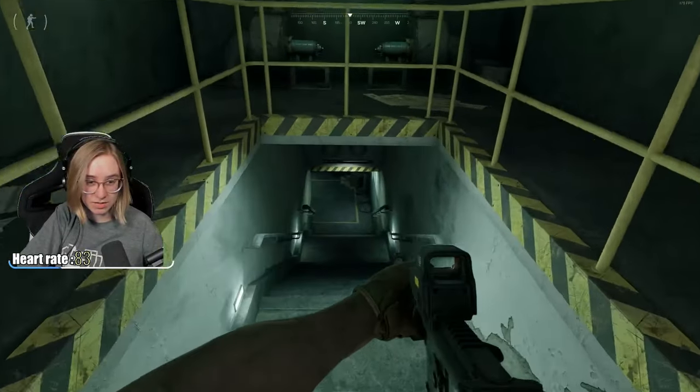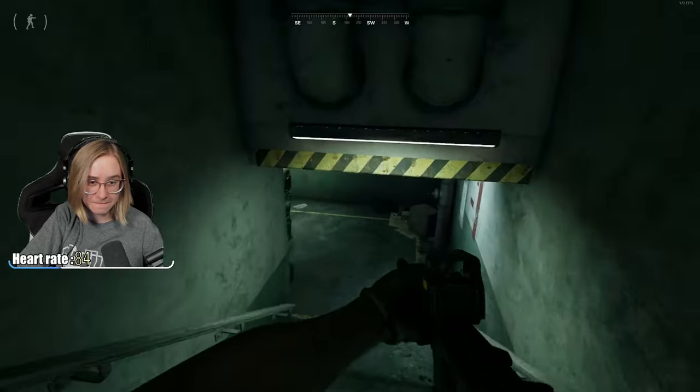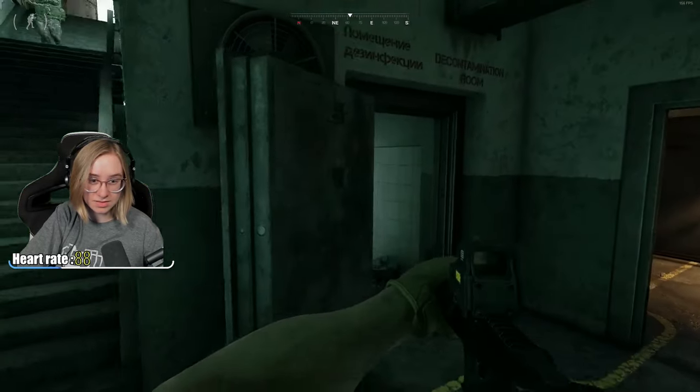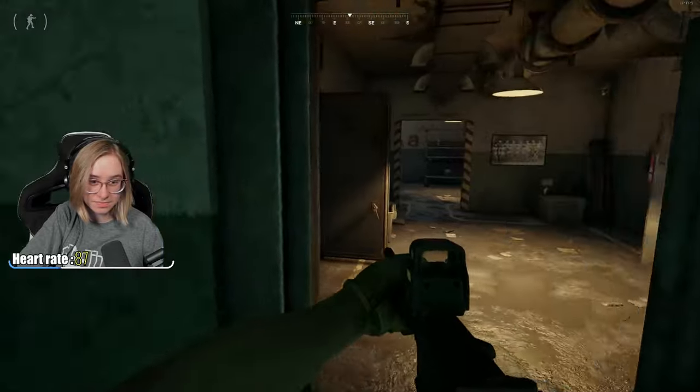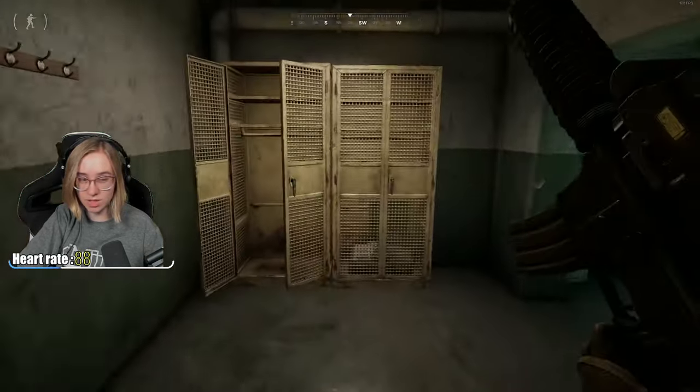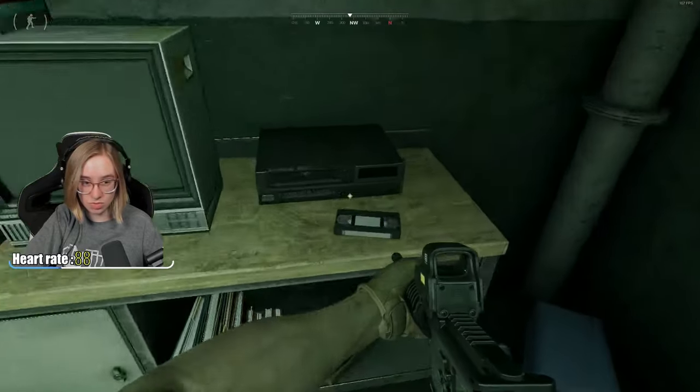I'm entering here from the top part of the bunker after clearing out all the enemies. Follow down the stairs and take your first right into the office. The item that you need to pick up is right here.